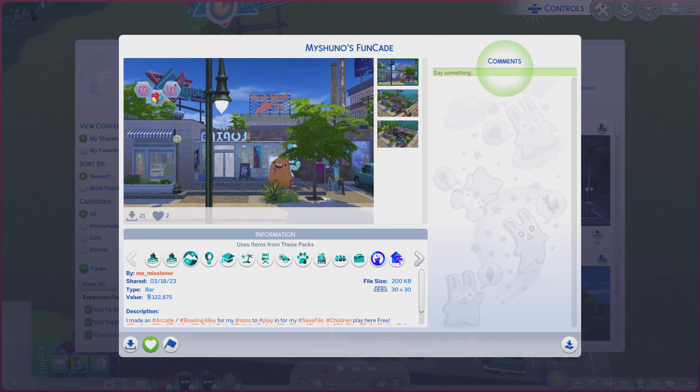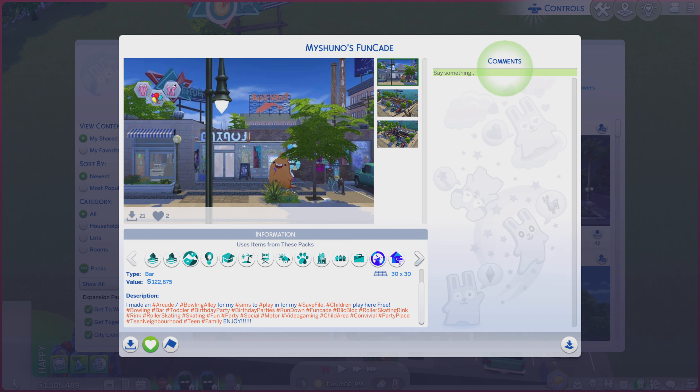Greetings! I am Harry Larry from Gary, and this is episode 1810 of The Sims 4 Gallery Lots. And this particular lot is called My Shoe Knows ButtonCade. It is on a 30x30 lot type bar. A little bit of a description, a lot hashtag — you're always more welcome to read.